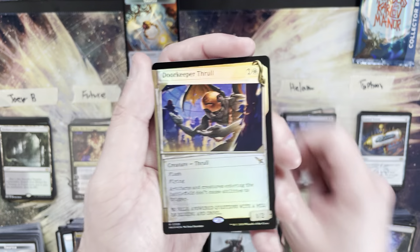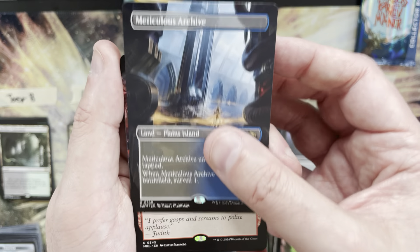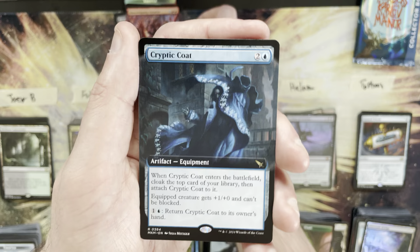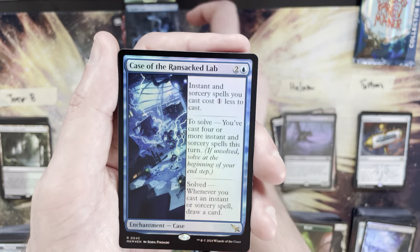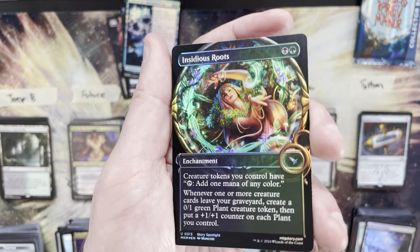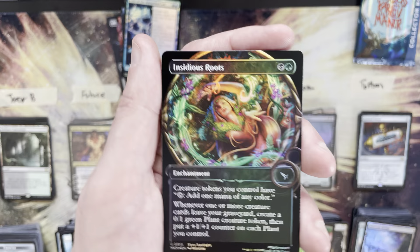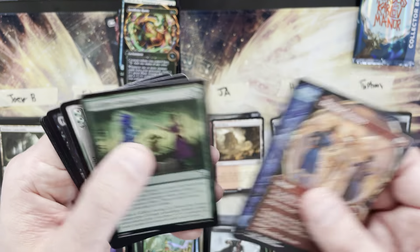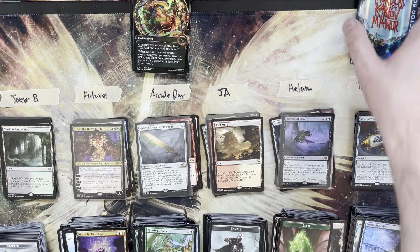Ray's prize pack: foil rare is a Doorkeeper Thrull. Meticulous Archive as a borderless surveil land — not all bad. Show-stopping surprise, possibly a commander slot card. Cryptic Coat in extended art — not a bad card. Concluding with a Case of the Ransacked Lab as a foil showcase Insidious Roots — last I checked that's about a six to eight dollar card. That might actually be the most valuable card in the pack besides the archive.